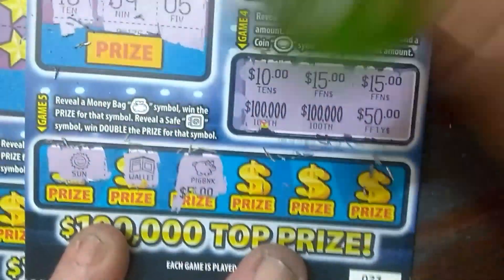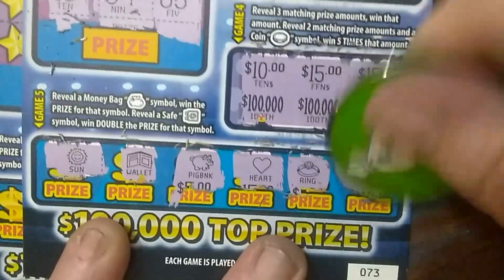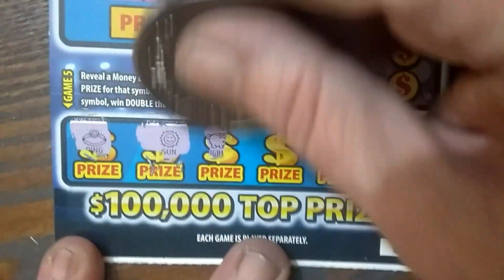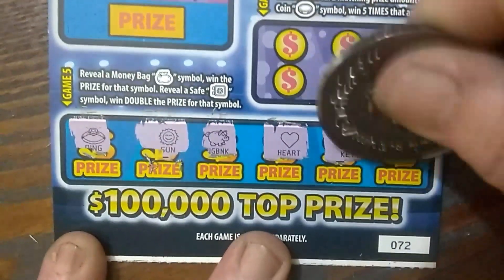Money bag or a safe: we've got a sun, a wallet, a piggy bank, heart, a ring, and a key. Nothing there. Last ticket — I'm going to start on the bottom: a ring, sun, piggy bank, a heart, a key, and the wallet. No win.